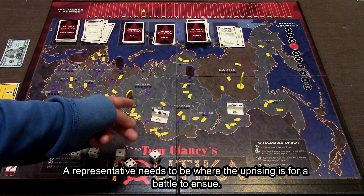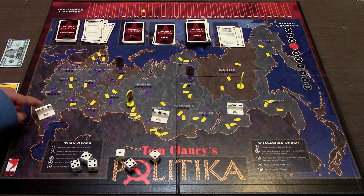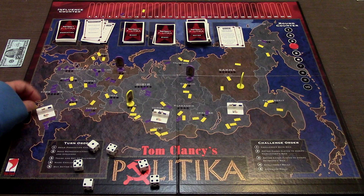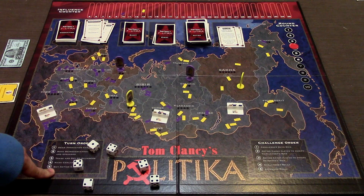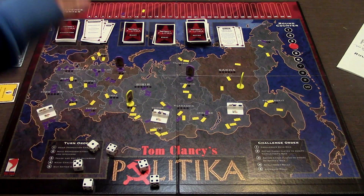You can also challenge for control of an uprising - it works the same way as attacking a country for influence. You buy dice and try to beat the defender's roll; the defense gets dice equal to how many people they have in the uprising. If you win, you remove one of their tokens and replace it with yours. Throughout the game you track how many countries you have influence over on the influence counter. After everyone has gone, move the round counter down one. Finally, you can buy action cards for twenty thousand dollars each, or double during inflation.